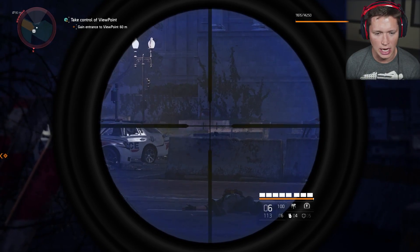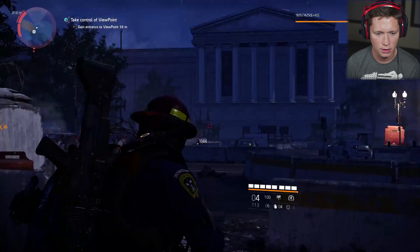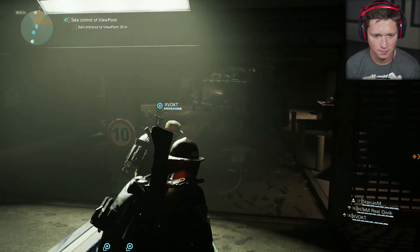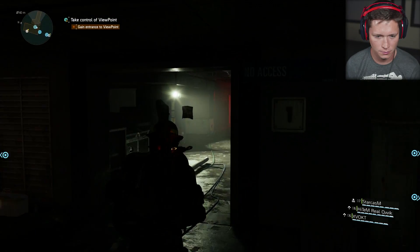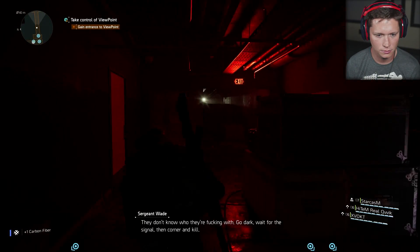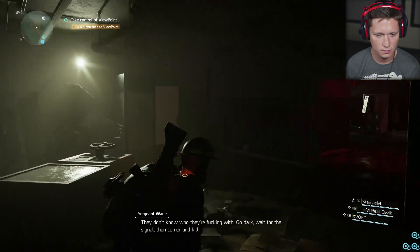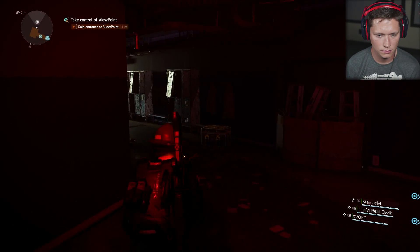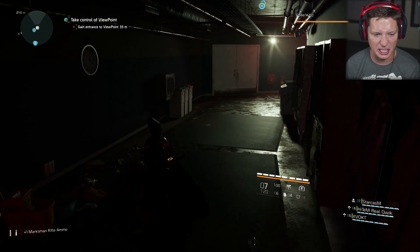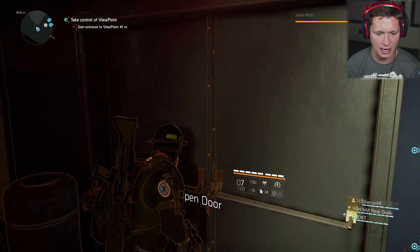Don't worry — sniper support is here. Call me Shooter, baby. Hostile radio intercepted: 'This is Wade. The Division thinks they can just come in here. They don't know who they're messing with. Go dark. Wait for the signal, then corner and kill.' Ooh — wait for the signal, corner, and kill? Okay, that sounds pretty intense. Looks like these guys are a little bit higher level than us, meaning the enemies are going to be a little bit tougher, but I'm fine with that.